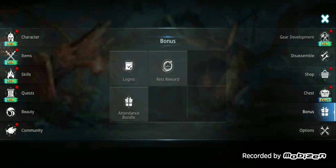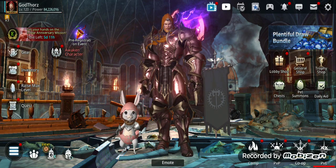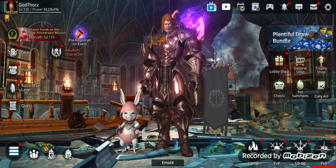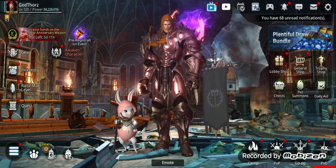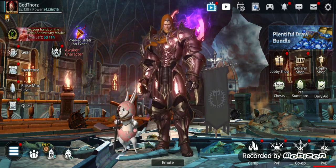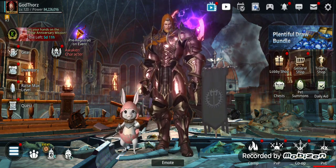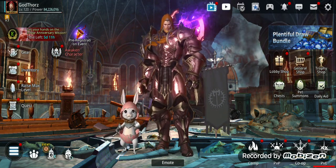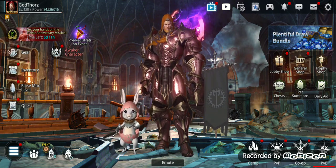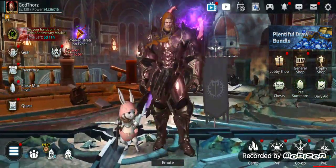There's also a series of quests for the new Knights — I forget the exact name — but if you complete all the stages (I think there were three or four), you can get another random rank L gear per character. That's another seven rank L pieces, one for each character.